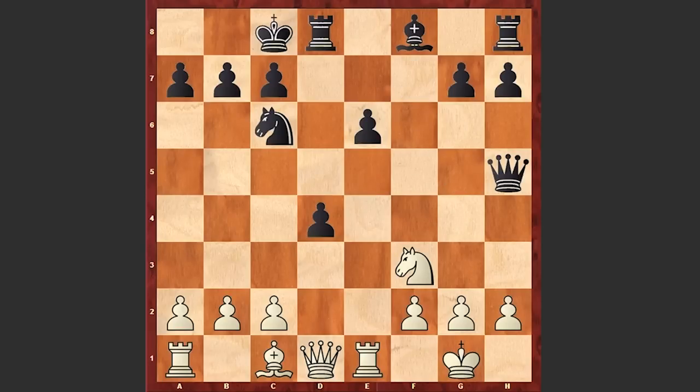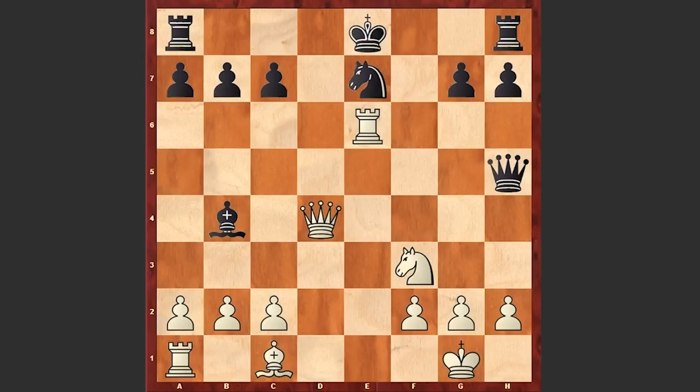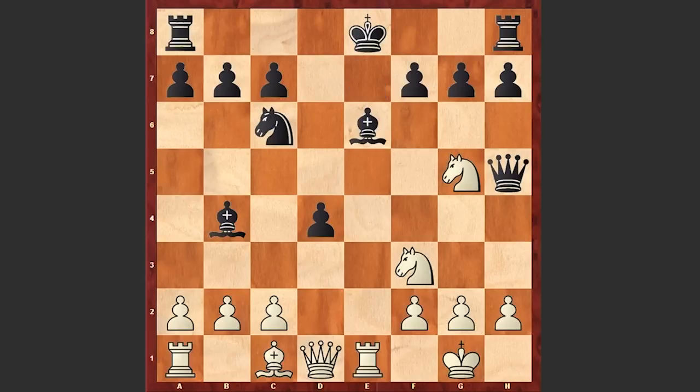Nxe6 is not dangerous — simply fxe6; if Rxe6 then Bd6. But instead we see Bb4 in the game, which allows white to gain initiative at once. The simple Nxe6 is stronger: if fxe6 then Rxe6, Nxe7, Qxd4 — there are so many threats, black is just in trouble.